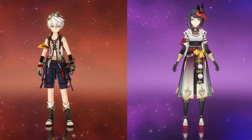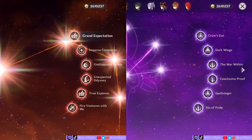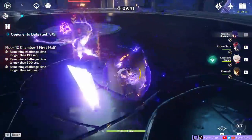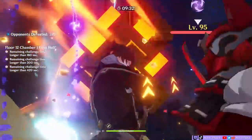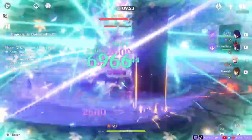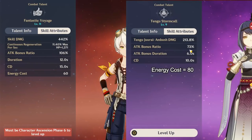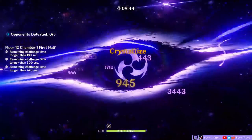So is Kujo Sara the better support for Raiden and other electro units versus Bennett? Well, it depends. If you don't have her at C6, then strictly speaking in terms of damage output, Bennett will outperform her every time. If you have or plan to have a C6 Sara, then on equal levels she can be better than Bennett, but only if you have a high crit rate on your electro unit. My Raiden has a crit rate of 69% — nice — and the total damage output between Sara and Bennett still had minor fluctuations and were neck and neck. So maybe something higher than 70% crit rate is needed, but you have to consider how realistic it is to achieve that and what stats you're potentially sacrificing. Another factor is that Sara's burst cost is 80 while Bennett's is 60 — though consider that Raiden benefits from teammates having higher burst costs due to her skill and burst effect.